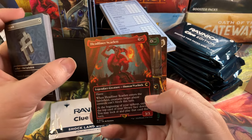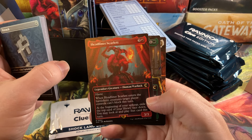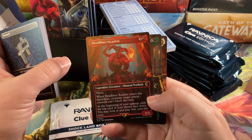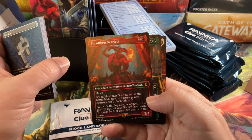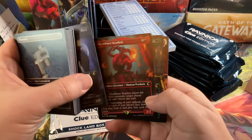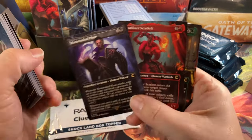Headliner Scarlet — Haste. Whenever Headliner Scarlet enters the battlefield, creatures target player controls can't block this turn. Beginning of your upkeep, exile the top card of your library face down; you may look at and play that card this turn. Another good one for my Commander deck — I run Prosper, Tome-Bound, so that would be good.